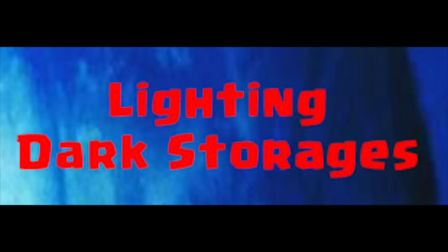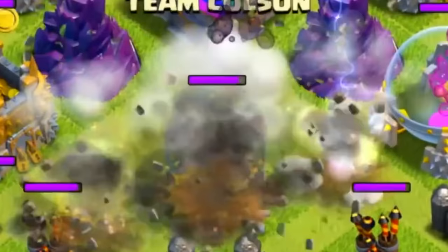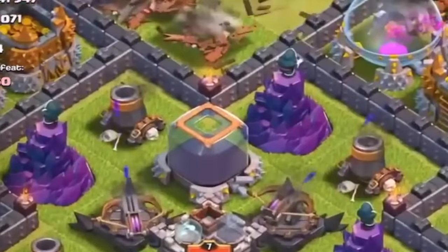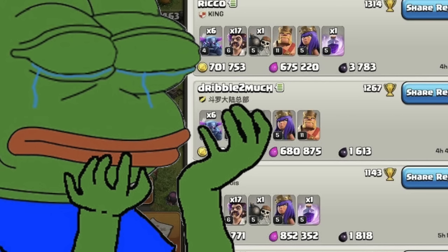Lightning Dark Storages. Before December 2015, you could drop a lightning on Storages and actually get some of that sweet loot from it. This was a well-known strategy and easy way of getting Dark Elixir, but after that update in late 2015, Storages had a resource shield. Now you actually had to attack for Dark Elixir.